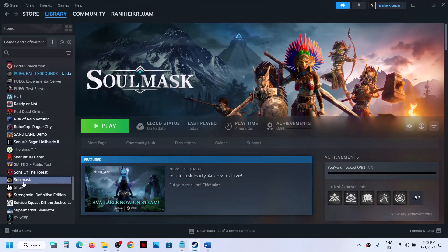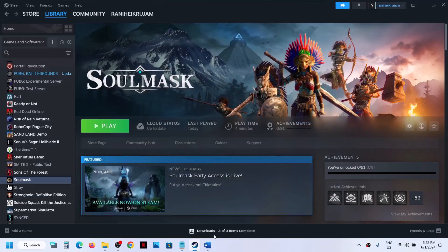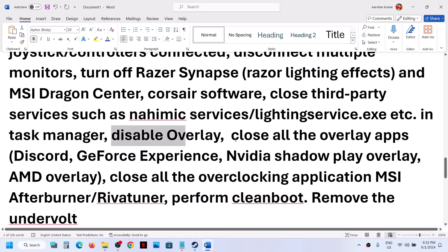Also disable overlays. Go to Steam, right-click on the game, select Properties, and turn off the option that says Enable the Steam Overlay While in Game. If you have any other overlay applications running, such as Discord or GeForce Experience, close them and check.